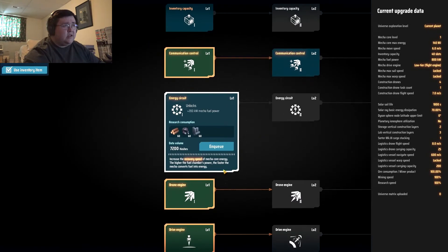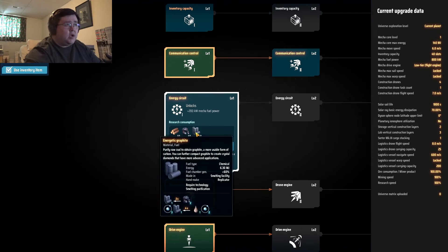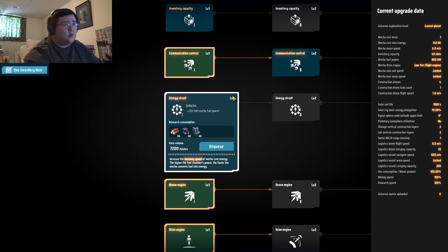I know there's something around here somewhere. Increase recovery speed. I'm going to need energetic graphite, and that's from coal.